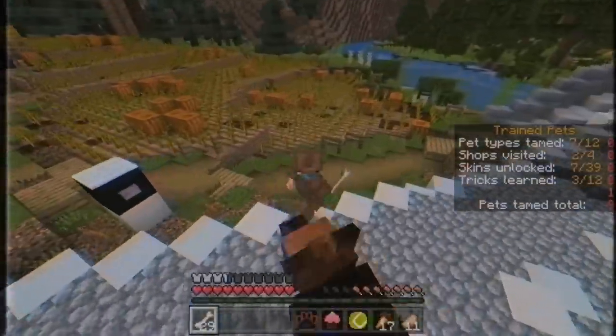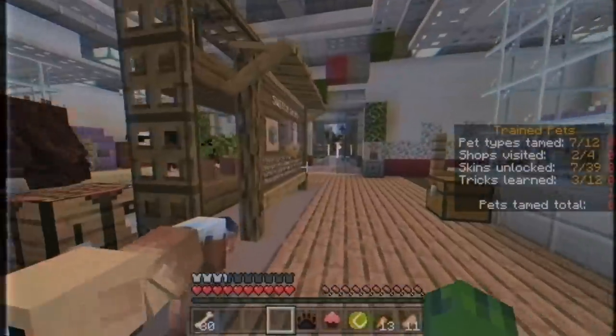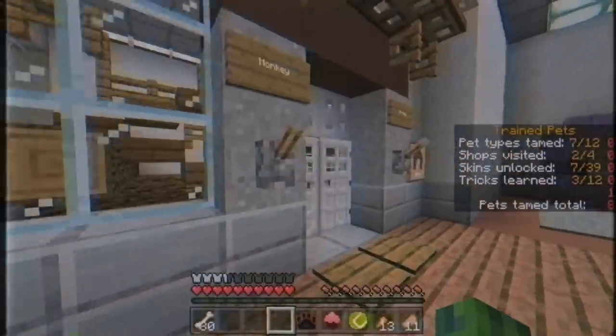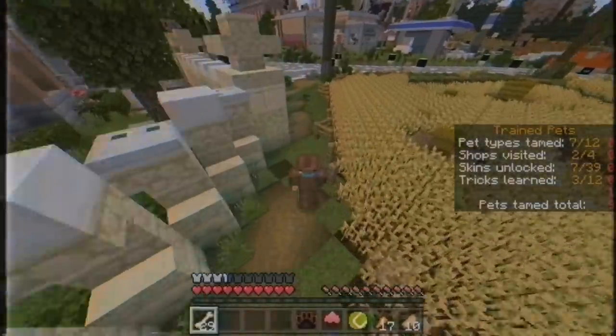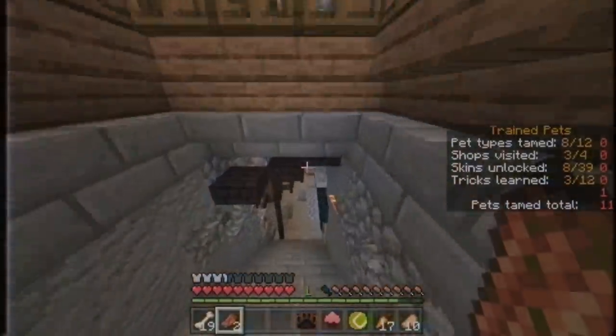Ladies and gentlemen, if you guys did miss out on the first episode, we are actually able to go around and tame different animals. Right now we have four out of the twelve, so in today's episode I'm going to try to find an animal that I did not tame and also unlock different ways to get them to do tricks.